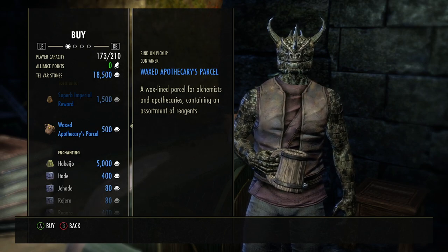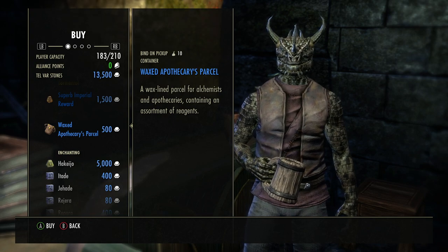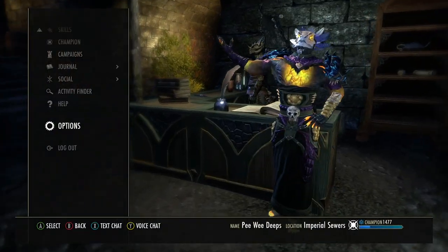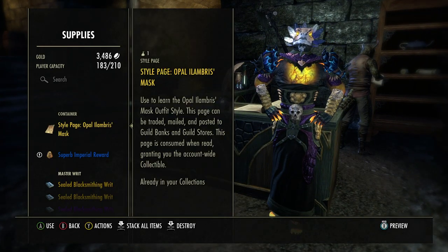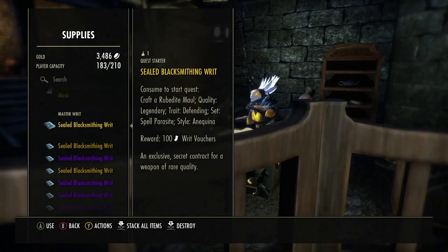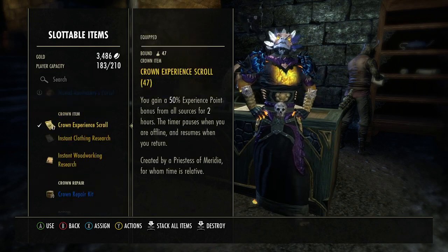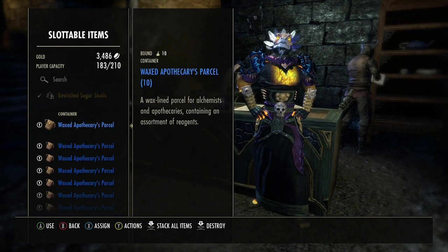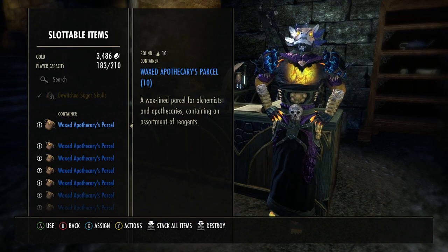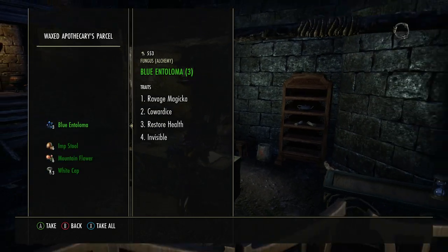I'm going to get maybe 10 for now. All right, so I just spent 5,000 Telvar. Let's look at what we got — go into inventory. They don't stack, and first of all this is my armed cops of the powerful assault, not collected — excellent. Look at that: three blue Entomola, three Cornflower, three Imp Stool, three Lady Smock, three Mountain Flower, three Nirnroot. It's basically like a survey.